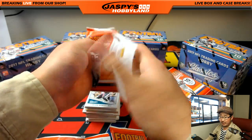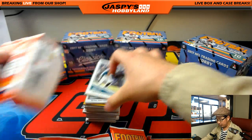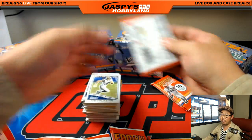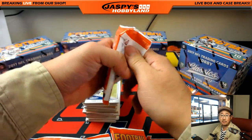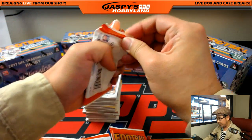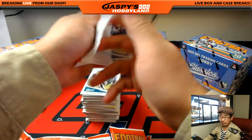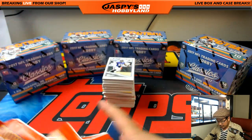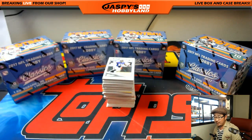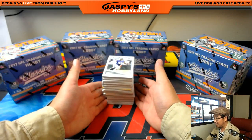The last breaks we have on the site: only one case of 2015 High-Tech Football — let's finish that off. Only one eight-box inner of 2015 Supreme Football — let's finish that off. Only one case of 2015 Bowman's Best Baseball, and only one master case of 2017 Tribute Baseball left — breaks 21 and 22. Only one half case left of 2016 Spectra Football pick-your-teams. And our last box of 2016 Mint Baseball by Topps. Go to jaspishobbyland.com.